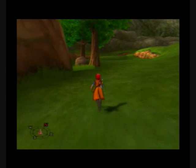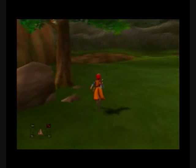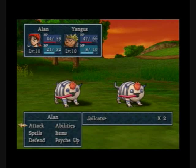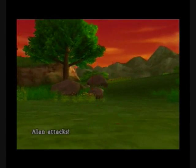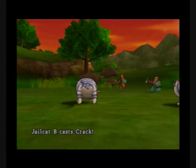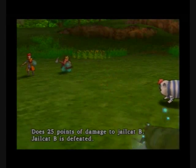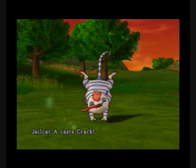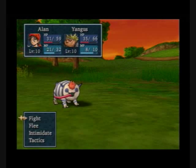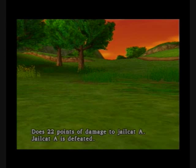Now we're going to head back towards town. We're going to have one more battle and finally make it to Port Prospect. Two Jailcats — very easy. They do have this Crack move though, which is their strongest attack and can get very annoying. But they're pretty easy to take out fast, so not a lot to worry about. They usually don't cast it twice in a row like that.